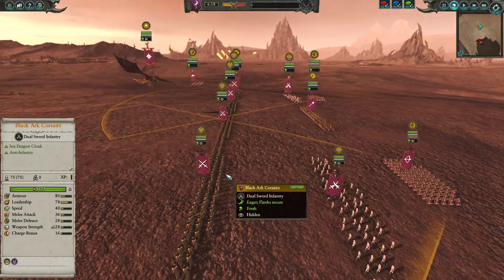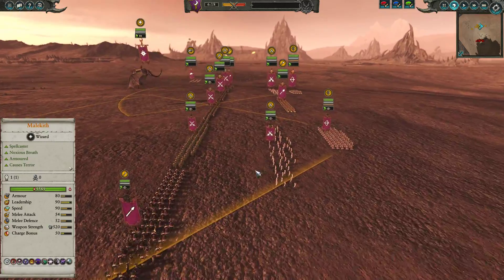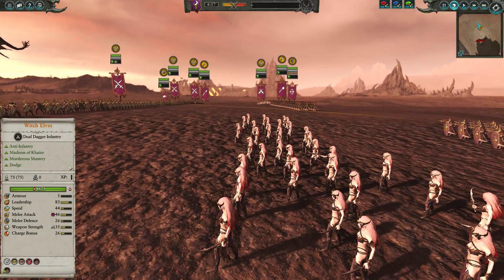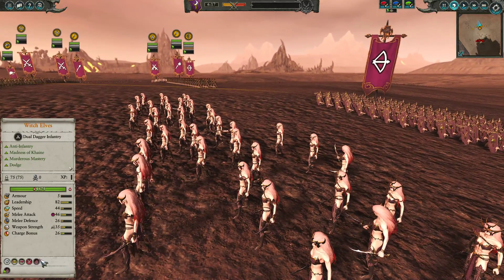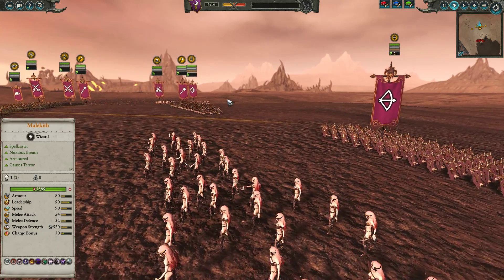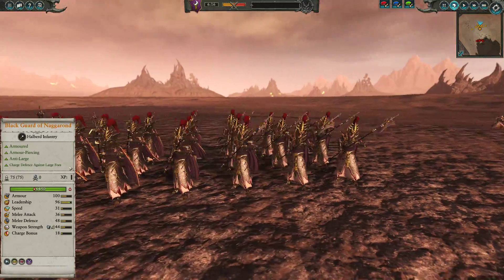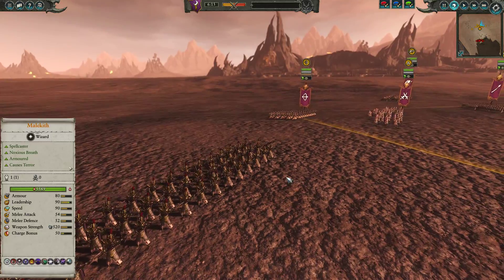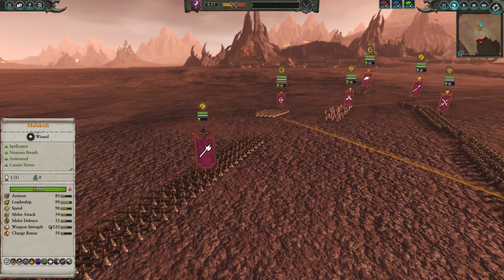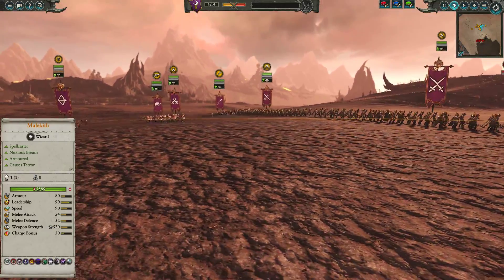For the front line, we've got Blackheart Corsairs in the center, one Dreadspear on each flank, backed up by two units of Witch Elves to be able to lock down opposing high-value targets. Shagoths in particular — they can be paired with this unit of Blackguard of Naggarond to lock down a Shagoth and other potential high-value targets, lock them in place, and then use the Blackguard to just whittle them down.